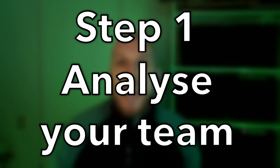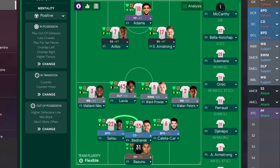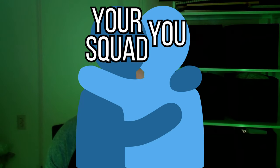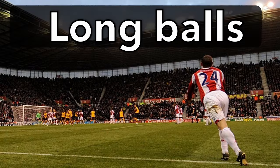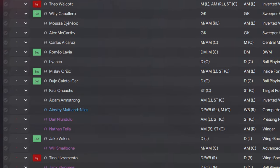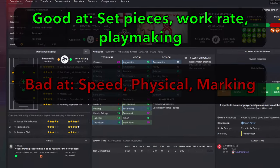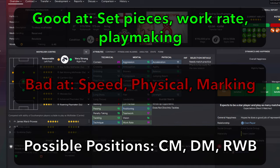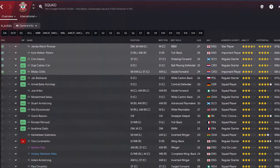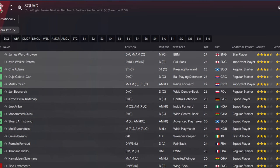The first step is to analyze your team, because the tactic is only as good as the ones who will be executing it. This first step is all about getting a feeling for your squad, as using what your specific team is good at is the key to any amazing tactic. Start by going to your squad screen and having a look at all the players at your disposal, making a mental note of what they're good at, what they're bad at, and all the roles and positions that they might be able to work in. Pay some extra attention to your best group of players, as those are the ones you'll probably want to build your tactic around.